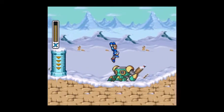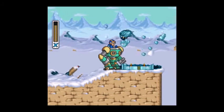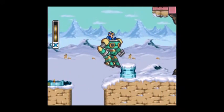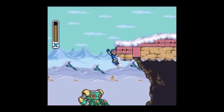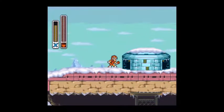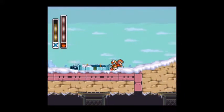There we go. So we're back at this part where I told you we would come back later, after we beat a certain boss, and we're gonna try to get up there. You have to kind of jump and then jump out of the armor. So just take out the flamethrower, and then there's the heart tank right there.